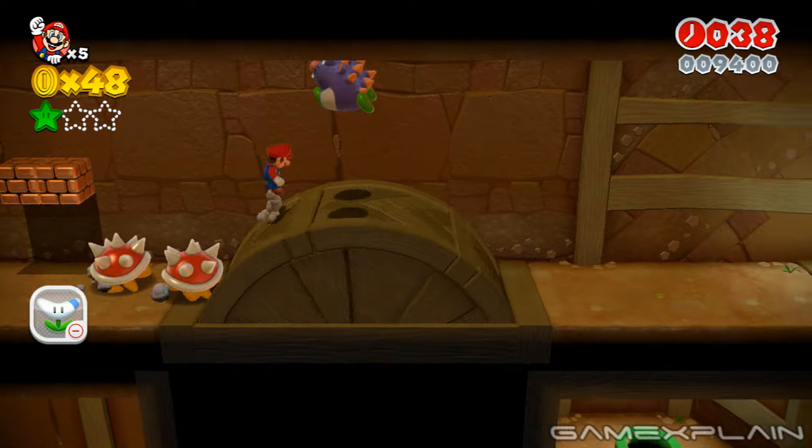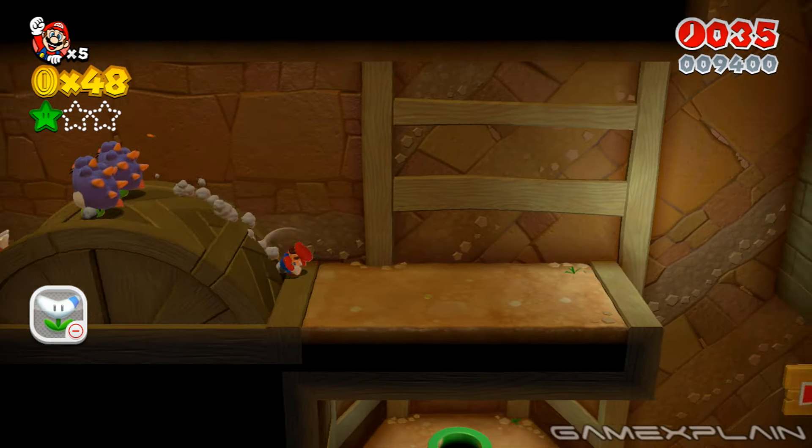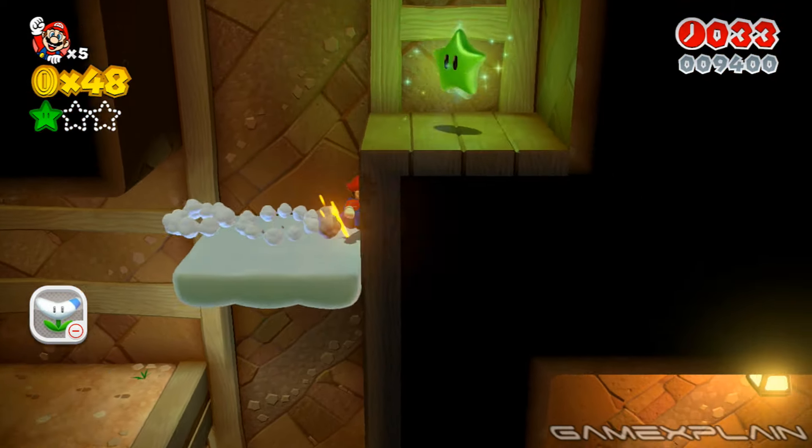In the underground section, take the upper path and look for an invisible cloud platform in the shaft near the pipe to reach Green Star Number 2 above.